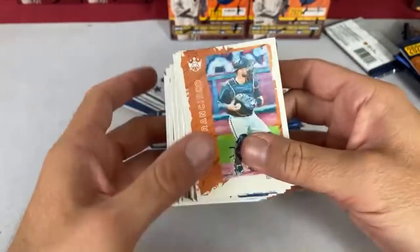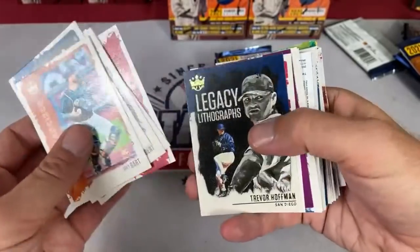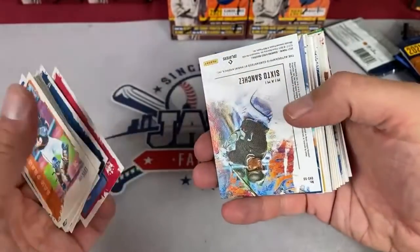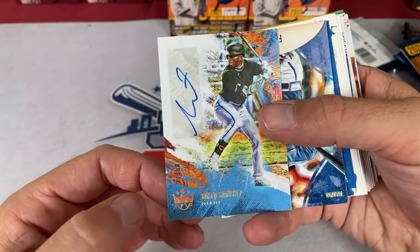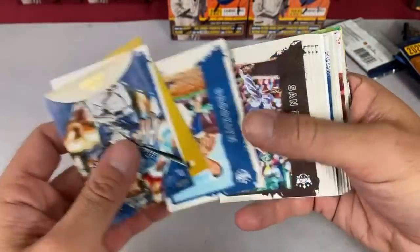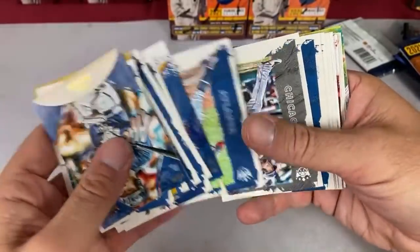There are definitely some spacers in here. There's a Joc Pederson. Let's see what we can find — first hit coming up. It's a Sixto Sanchez out of 50 — that's the auto. Not a bad name, but not a huge name. I'm expecting a pretty nice relic coming up in the second stack.